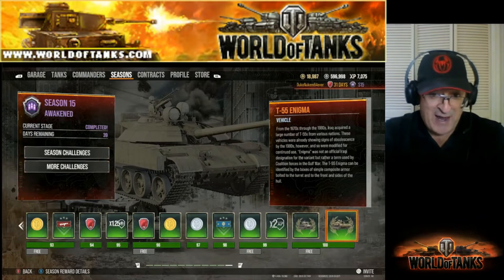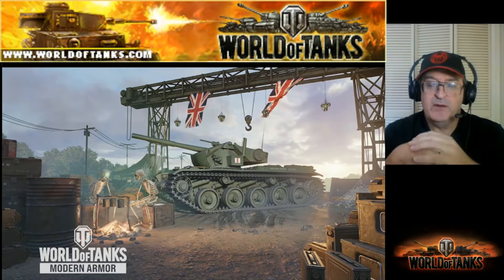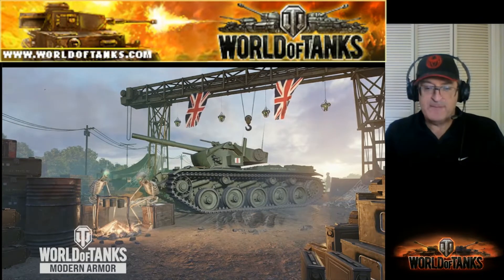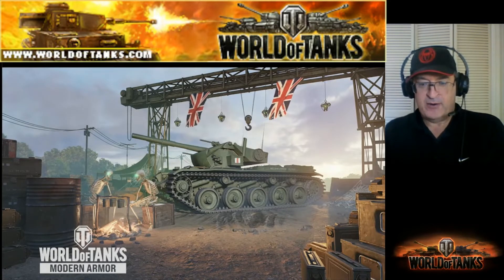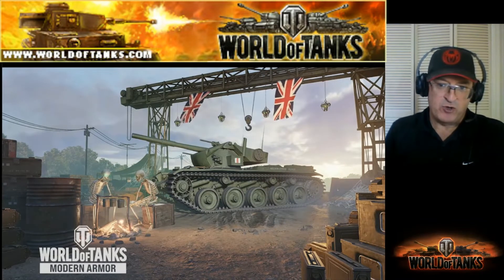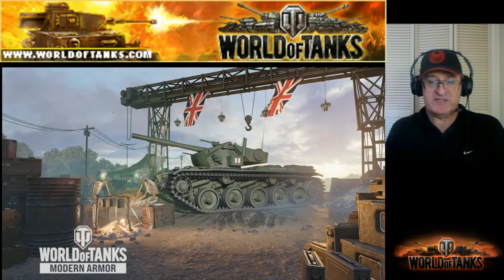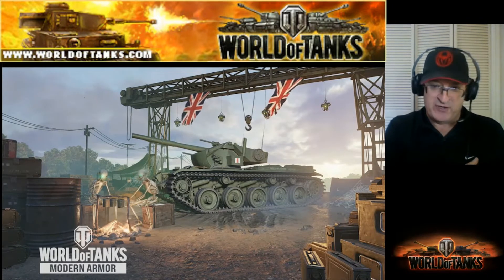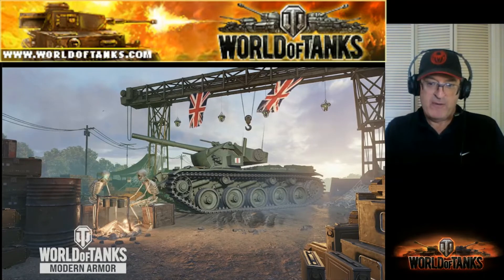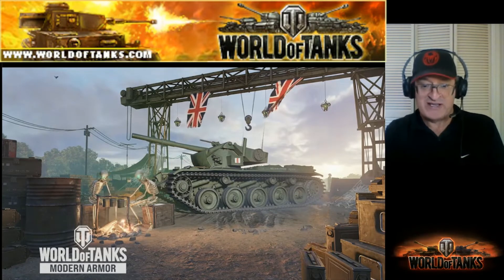Then there's the Ultimate Season Pass. This gives you the Tier 9 Cobra. I bought the Ultimate Season Pass primarily because it included the Vampire 3D Commander Girl Carmilla, so I was essentially getting this tank for about 700 more gold — a real deal. The package is 4,000 gold total, but a tier 9 medium tank costs more than 4,000 gold, so it's a total bargain no matter how you slice it.